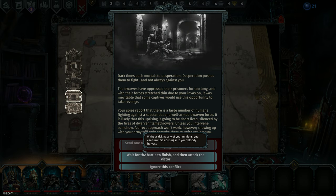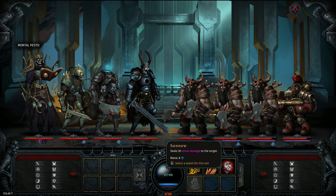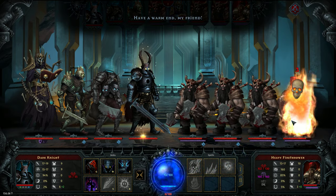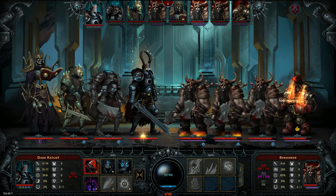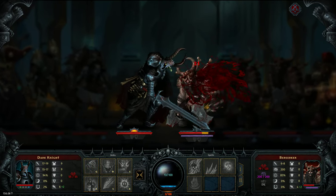Dark times push mortals to desperation. The dwarves have oppressed their prisoners for too long, and with their forces stretched thin due to your invasion, it was inevitable that some captives would take revenge. Your spies report a large number of humans fighting against a substantial and well-armed dwarven force — likely the uprising will be short-lived, silenced by dwarven flamethrowers, unless you intervene. Showing up with your army will only provoke them to unite against you, so wait for the battle to finish and then attack the victor. Let's do that. The dwarves won — big surprise. We want all these guys dead so fast it's unreal. These guys will deal more and more damage throughout, and this guy has a flamethrower. Flamethrower equals bad.